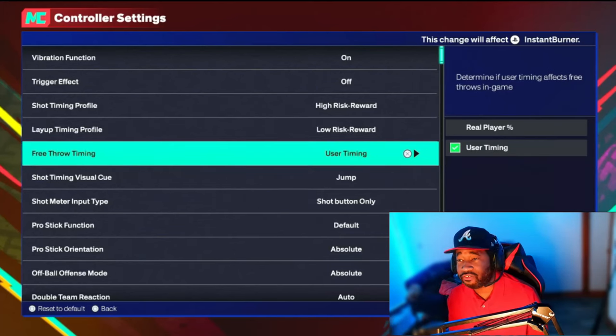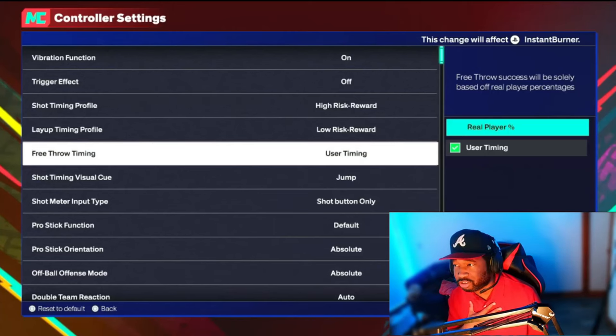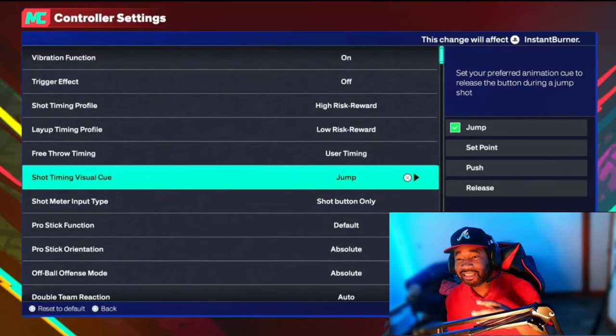The next one is Free Throw Timing. You can either put it on User Timing or Real Player Percentage. I'm personally keeping mine on User Timing — not changing that one.